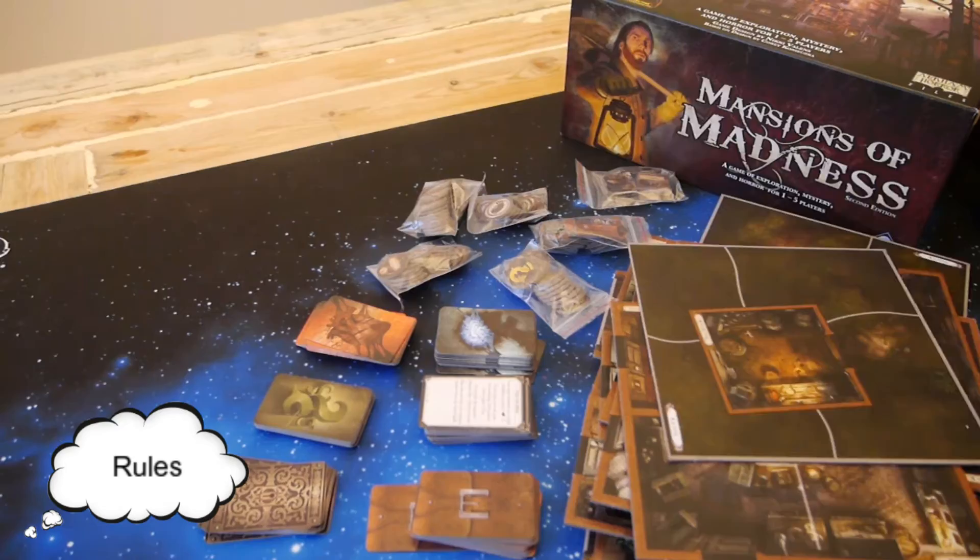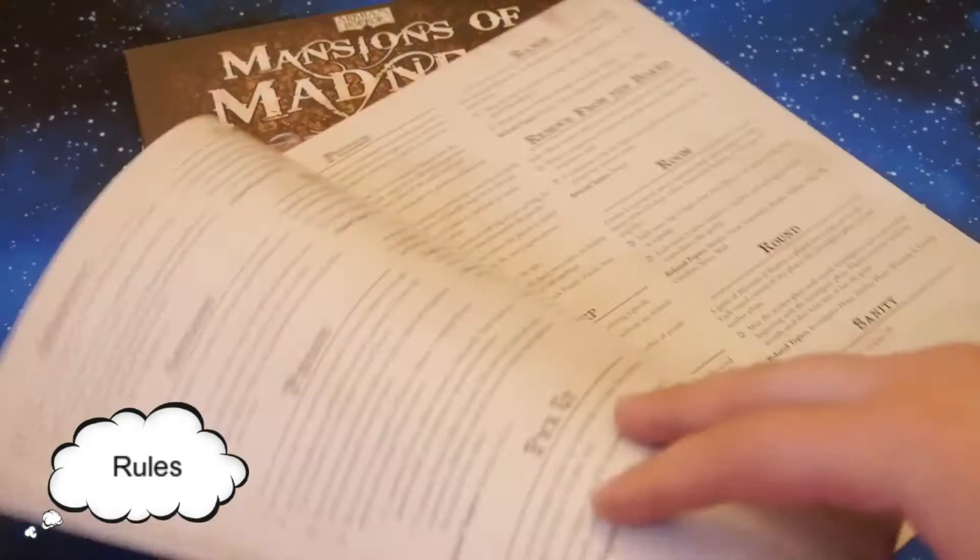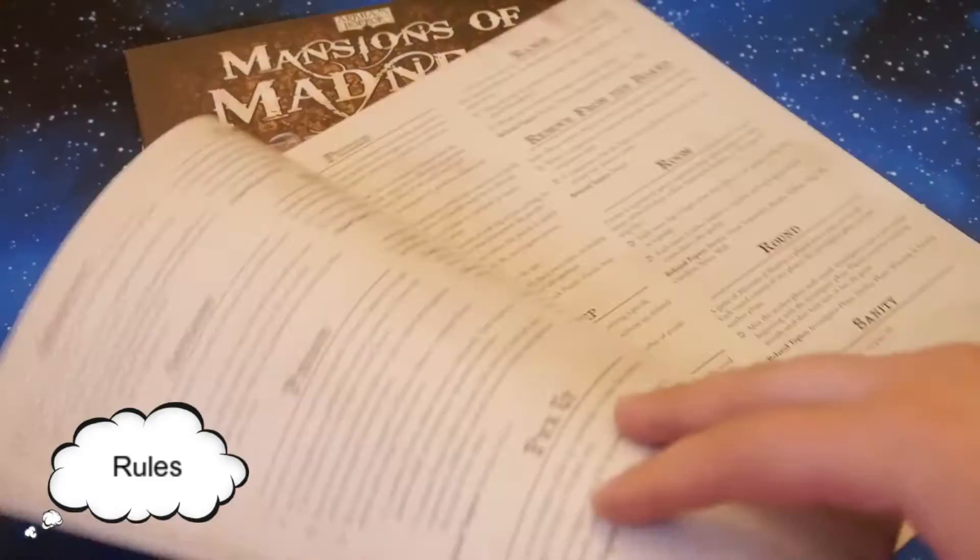Next up is rules — this is how well the rules explain how to play the game. If you played the first edition of Mansions of Madness, this will be pretty easy to pick up. Even if you haven't, the rules are very easy to follow. It comes with a rules reference book that is very easy to look through and find exactly what your problem is and figure out the solution.